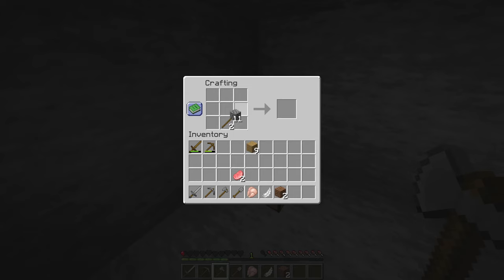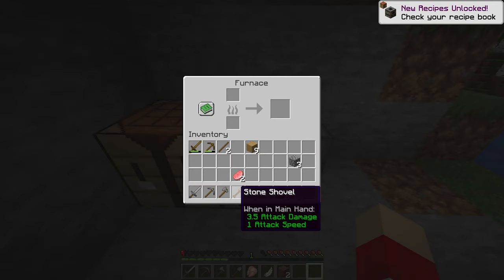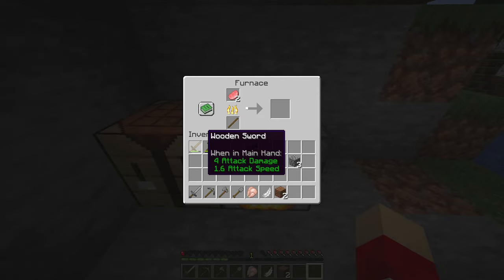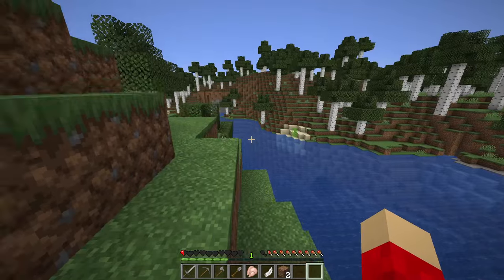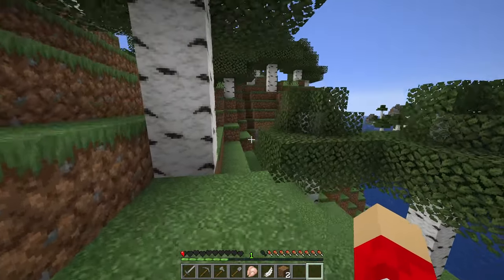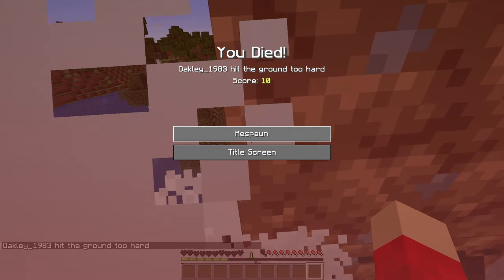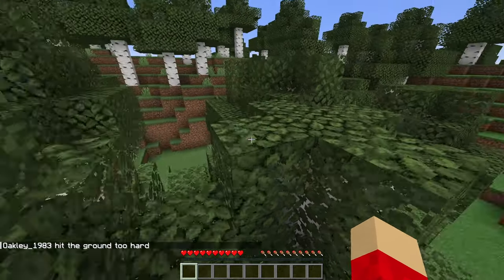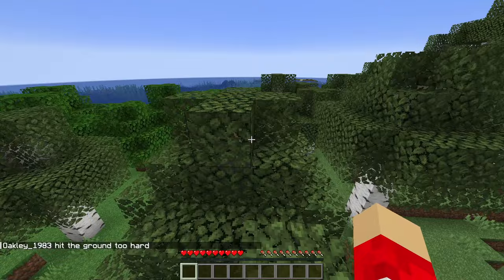I just want to learn the recipes — it's good to learn them. We've got our sword and our furnace now, so we can cook some food so I don't die. We'll use our sticks as fuel. I want to keep these two tools — they're mine to keep forever.